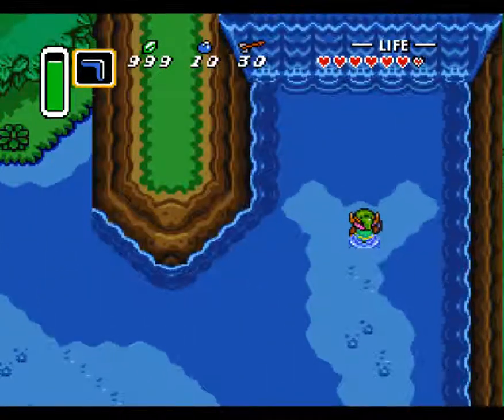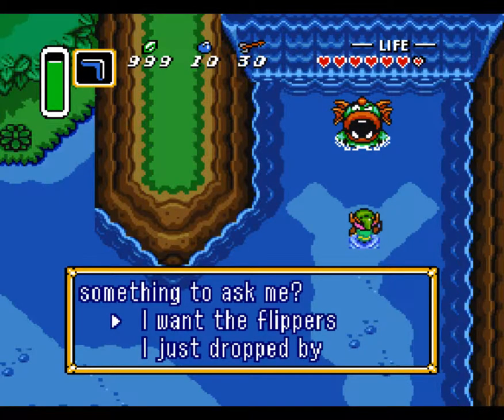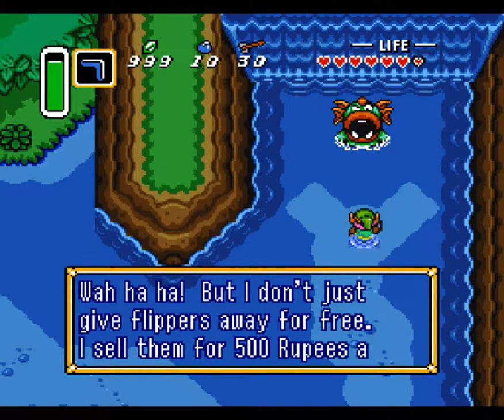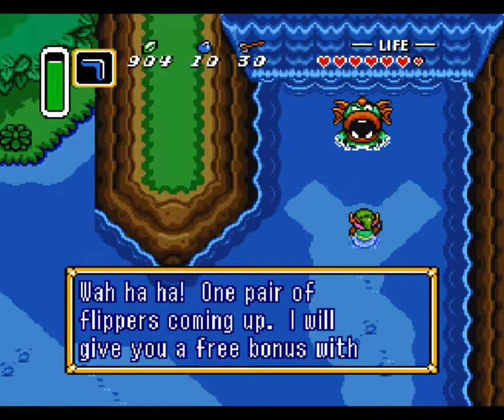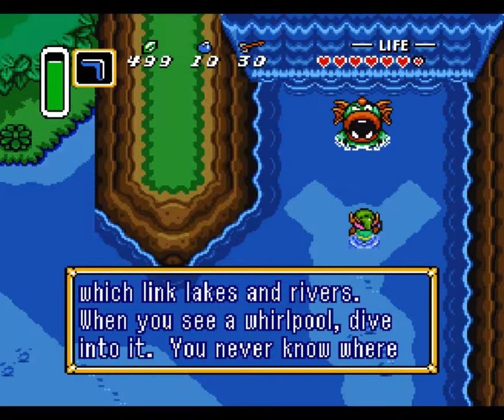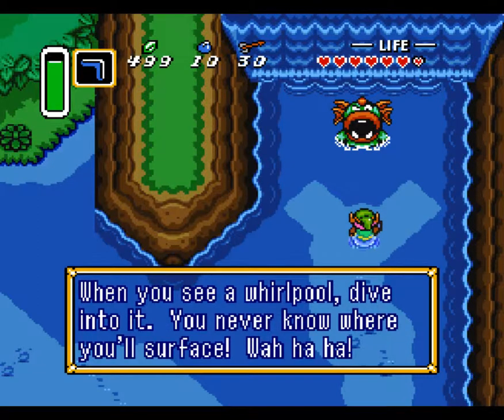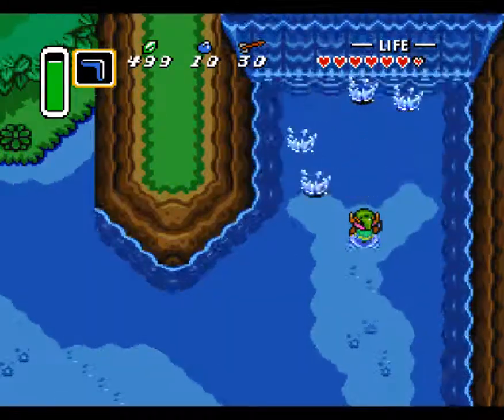What do you want, little man? You have something to ask me. I want the pair of flippers please. Well, I don't just give flippers away for free — I sell them for 500 rupees a pair. I think I will pay these 500 rupees. One pair of flippers coming up! I will give you a free bonus with your purchase — I will let you use the magic waterways of the sea folk, which link lakes and rivers. When you see a whirlpool, dive into it — you never know where you'll surface. You bought Zora's Flippers! With these, you should be able to swim even in deep water.